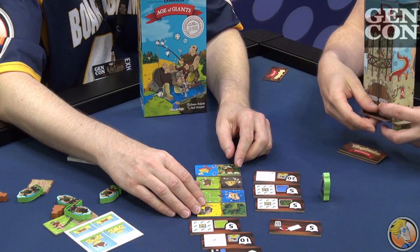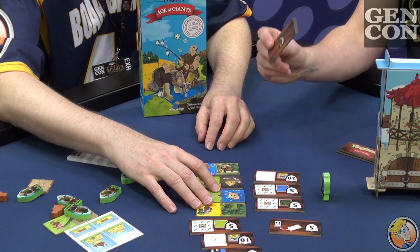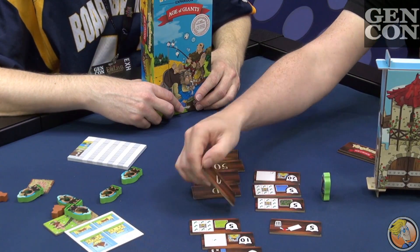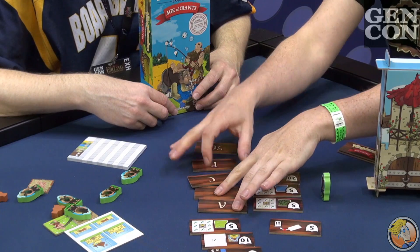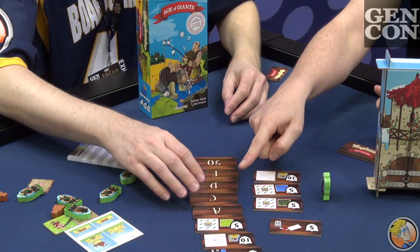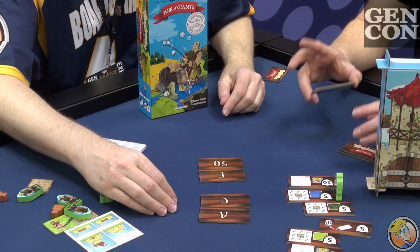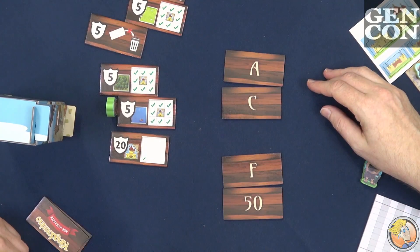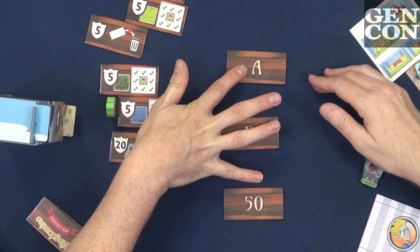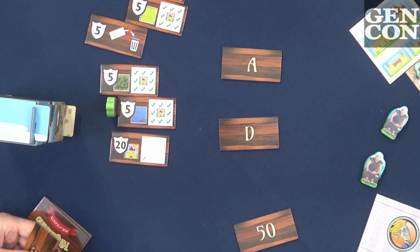The other thing that Age of Giants adds slightly differently is that, because we have new tiles, no matter how many players, we're always going to draw five tiles and then remove a number of tiles based on the number of players. In a two-player game, we remove the middle tile, since in two players you choose twice — and this is also for four players. In a three-player game, we remove two tiles. So you're always guaranteed to have at least one giant if it's in the mix, and at least one footstep if it's in the mix, which forces you to play with the expansion.